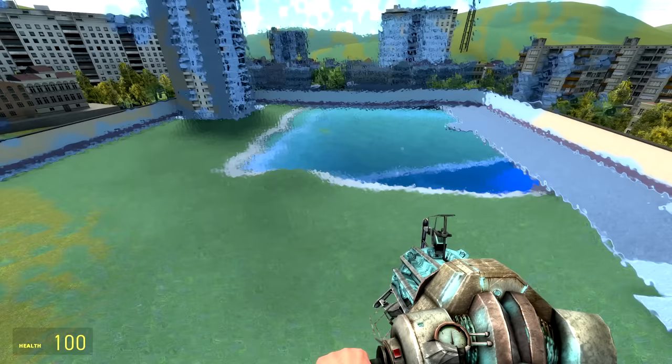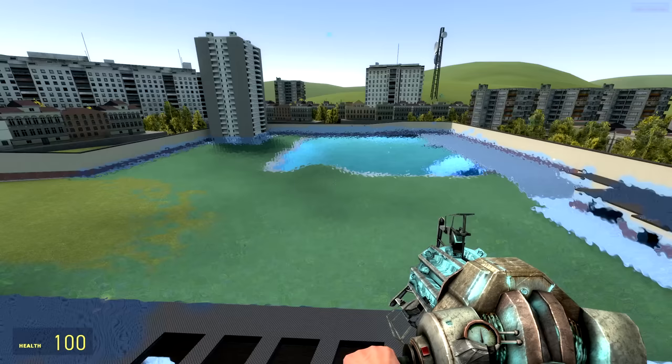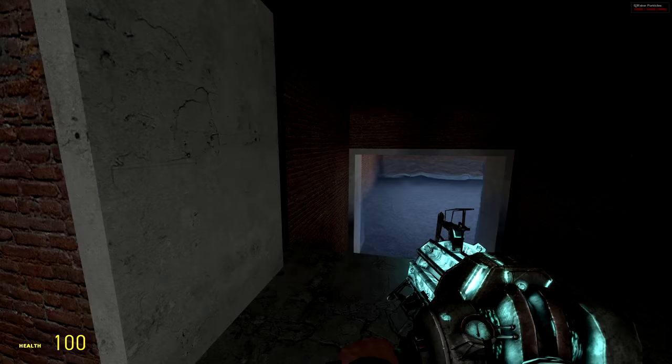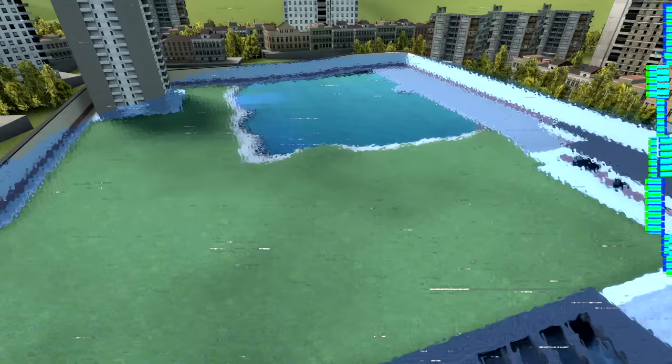Now we're talking — the water particles decided to just flop up in the air. I can't help but feel like we're missing so much, since those particles are slipping through the map somehow and going down to the void. The lack of lag is telling me that's the case. Water did make it into the mirror room — what?! So this is the best we could do.